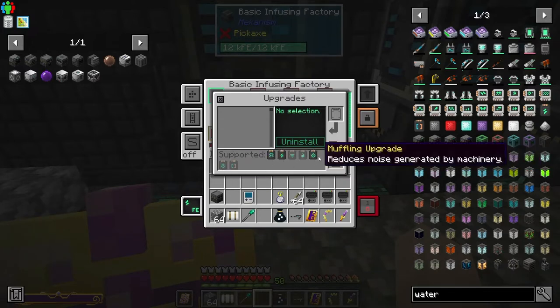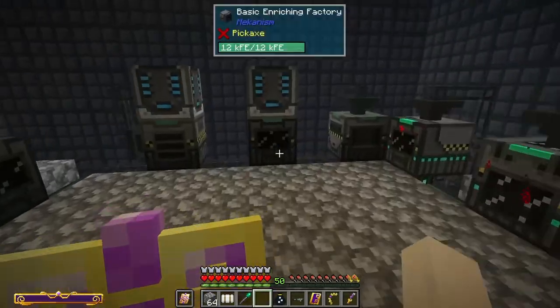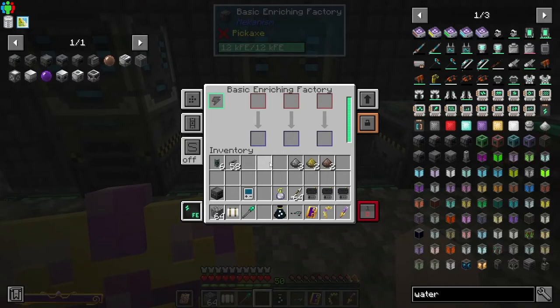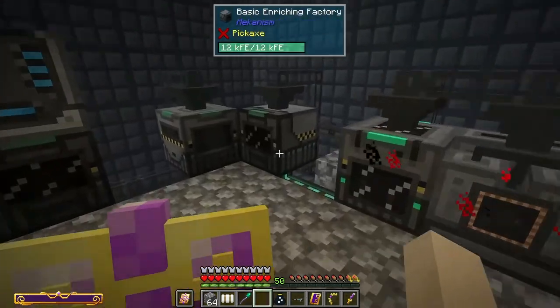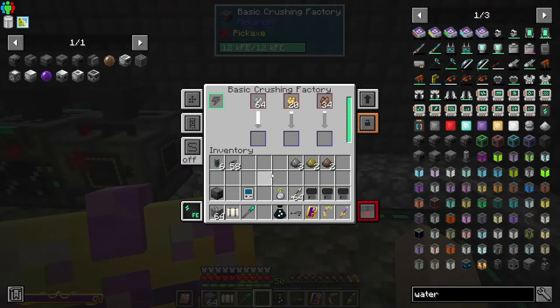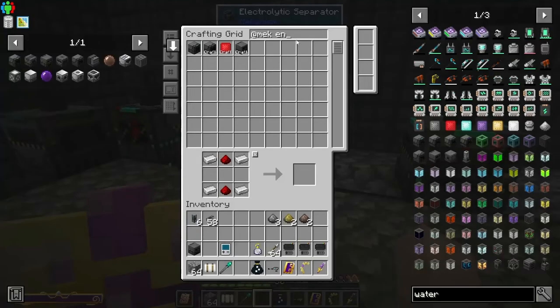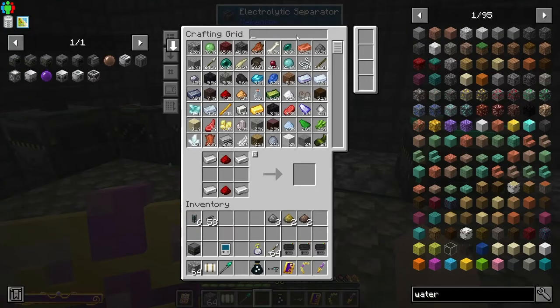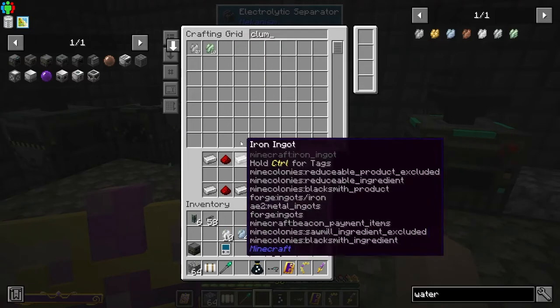I don't like using the muffling upgrades — the machine sounds are a basic part of Mekanism. One of the cool things about Mekanism is that the machines are loud and clunky; it gives the feel of an actual factory, so they should make noises. Look at that go — we're starting to get osmium and uranium now, osmium clumps and tin clumps and uranium clumps.